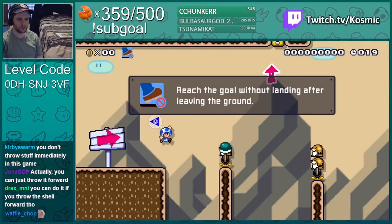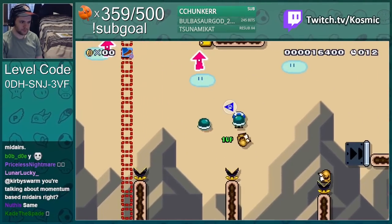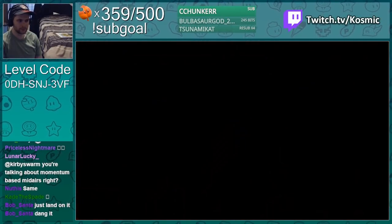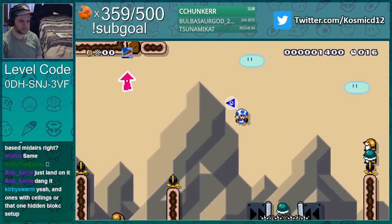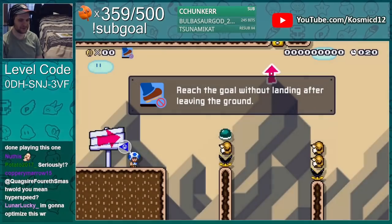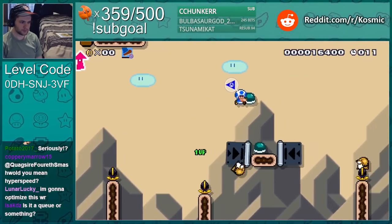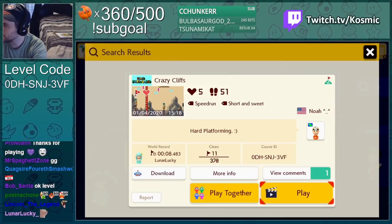Here we go. Wish I could throw upwards — dang it. All I have to do is get that through and then I'm in. What the heck just happened — just didn't go. Okay, here we go. I can't do it. Go — yay, we did it, whoo! Nice level Noah.